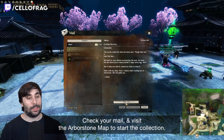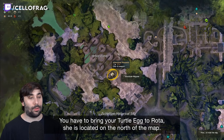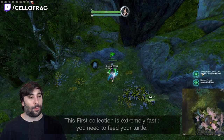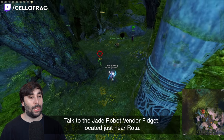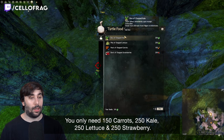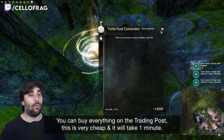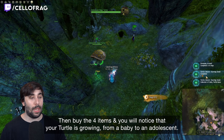Check your mail and visit the Arborstone map to start the collection. You have to bring your turtle egg to Rotar — she is located in the north of the map. Talk to her and you will unlock the first collection: Starting Small. The first collection is extremely fast; you need to feed your turtle. Talk to Rotar again and you can start your second collection. You only need 150 carrots, 250 kale, 250 lettuce, and 250 strawberry. You can buy every single item from the trading post — this is very cheap and will take 1 minute. Buy the items and you will notice your turtle growing from a baby to an adolescent.